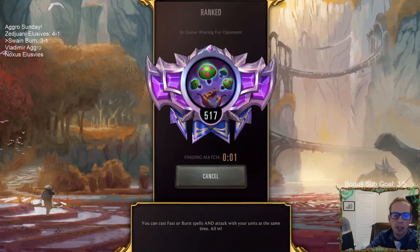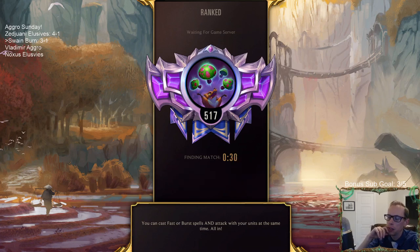Three and one down for Swain Burn. I would like to have one Might in here, but I don't really know what I'd want to take out for a Might. Maybe we just shouldn't play Leviathan and should just play a Might instead — feels like if opponents stabilize and we do play a longer game, having a Leviathan can be super powerful.